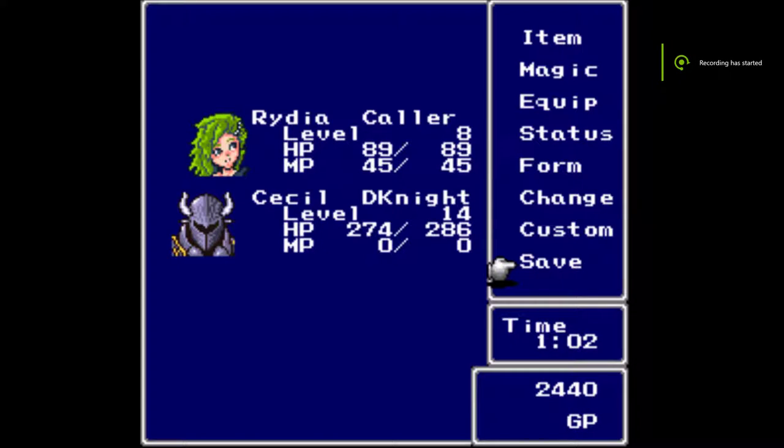What's going on everybody, we are back continuing our playthrough of Final Fantasy 4 on the Super Nintendo. Last time we left off, we had started the adventure, got Cecil, Kane joined him, they visited the village of Mist, ran into Rydia, she summoned Titan which split up the group, and then Cecil and Rydia ended up joining forces.